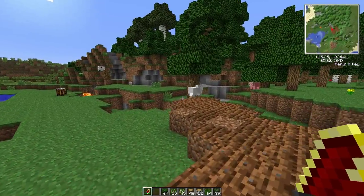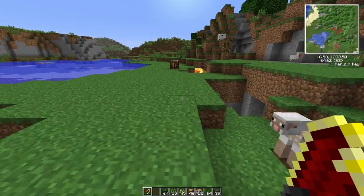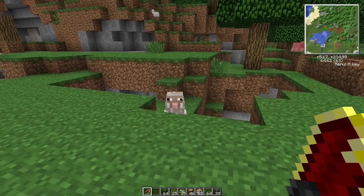Or, you can run up to the sheep and left-click him, and it will get his wool for you. It will not clone him, so it doesn't do what the red matter shears used to do.